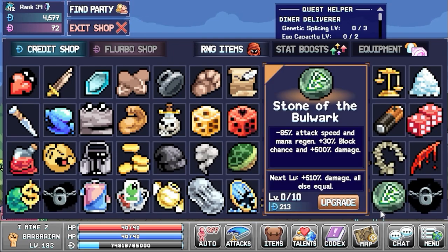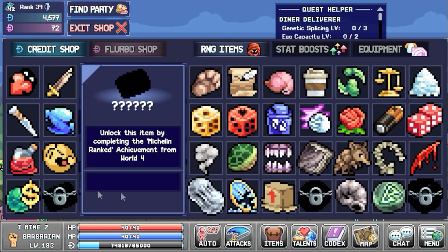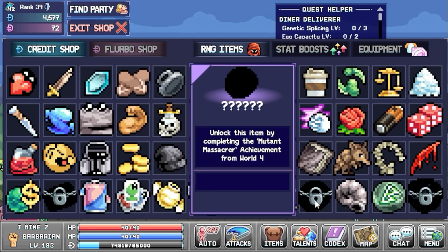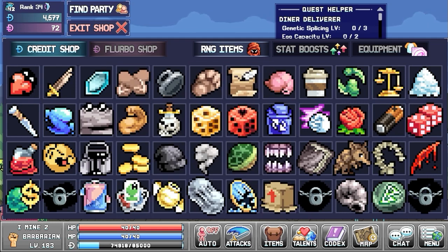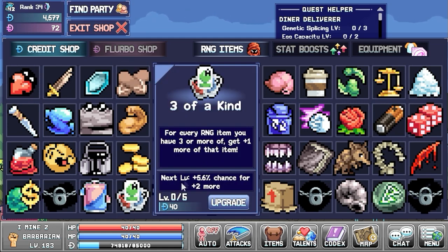We also got some new RNG items for world 4. Some have already been unlocked but some are still behind unlockables that I need to work on. The ones I have unlocked right now are the Super Soda, which gives basic attack regen and mana, and Three of a Kind, which gives one extra for every RNG item you have three or more of.